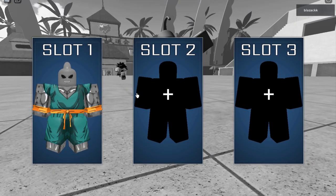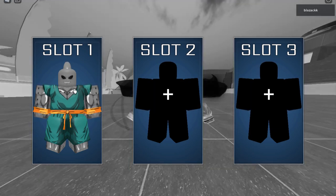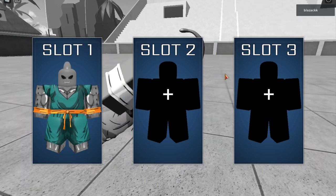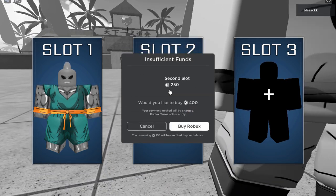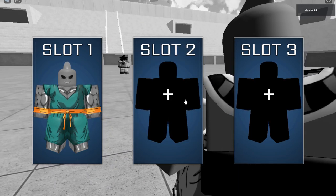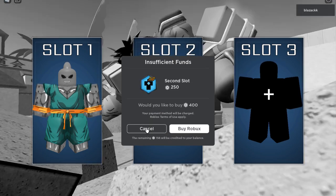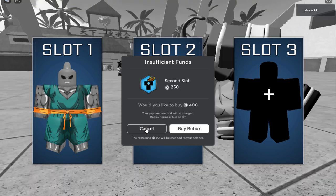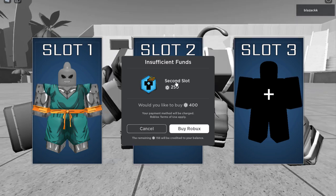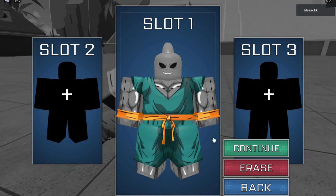Once you click Play you have options for Slot 1, Slot 2, and Slot 3. You only have Slot 1 open by default. You can open the other slots but you have to pay Robux — it's 250 Robux for an extra slot. Some other games charge 500 or a thousand, so that's not too expensive.